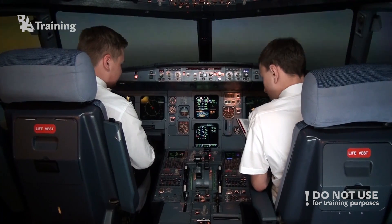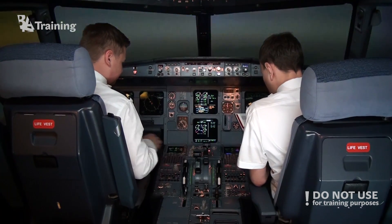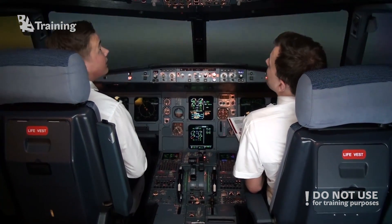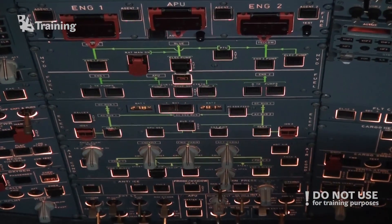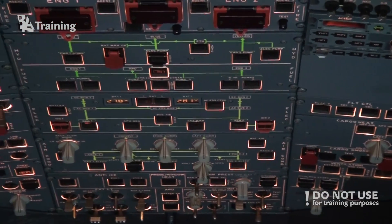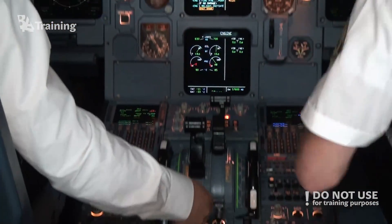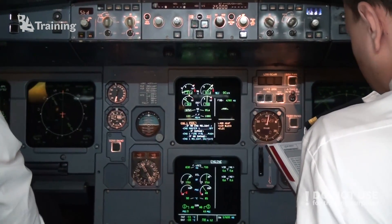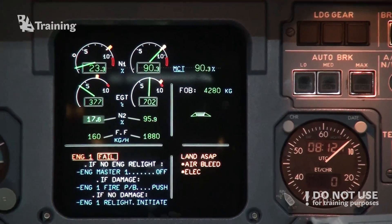Engine master: off. Check. Thrust lever: to idle. Check. Engine mode selector: ignition. Check. X bleed: on. Check. Wing anti-ice: off. Check. Engine master: on. Confirm engine number one master — on. And timing: 30 seconds. Engine light up should be achieved within 30 seconds after fuel flow increases. So now we are waiting 30 seconds.